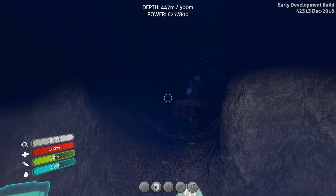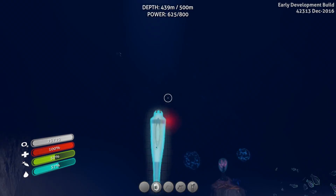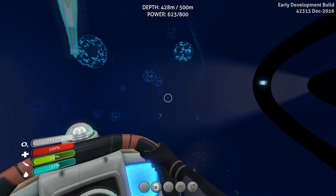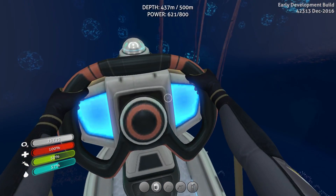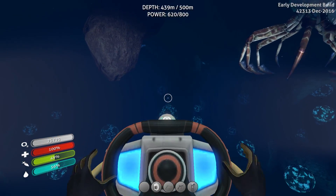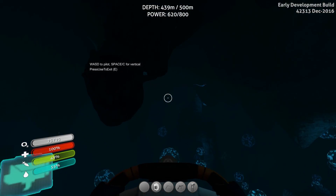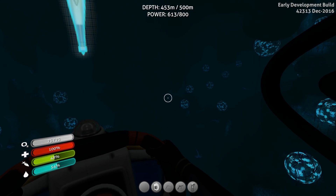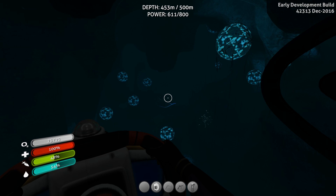I also learned a little tactic to deal with those guys — they are attracted to the light. So if I keep the Cyclops light on, I should be safe to swim out there because they should go for the light instead of me. I'm at about 450 meters underwater. I can't go much deeper — the Cyclops only goes down 500, and I'm going inside all these little caves. I'm going to get stuck down here, I just know it. I see a crab monster — okay, he's way over there.